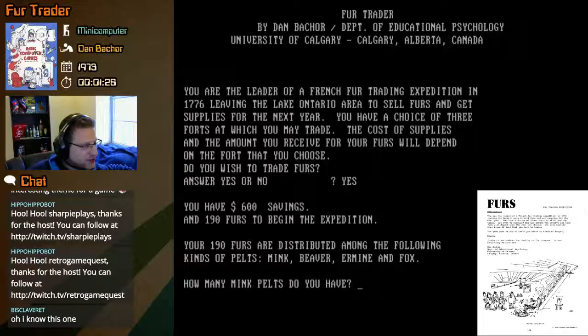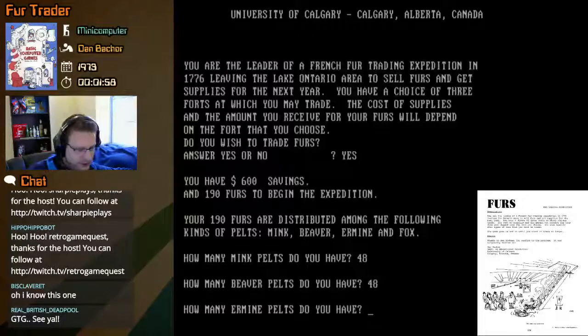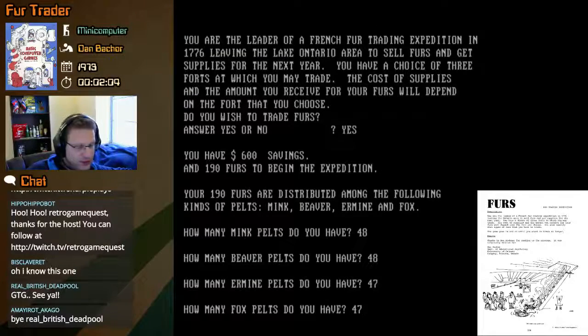How many mink pelts do we have? We have to allocate 190 furs. Wouldn't minks be the most expensive? Let's just do an even distribution — roughly 47 or 48 furs each. We'll say 48 mink furs, 48 beaver pelts, 47 ermine pelts, and 47 fox pelts.